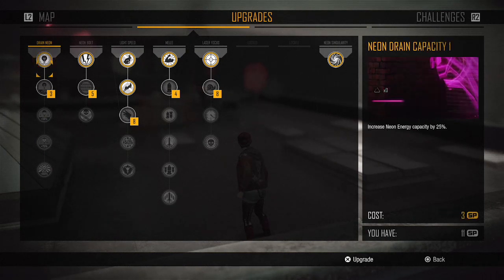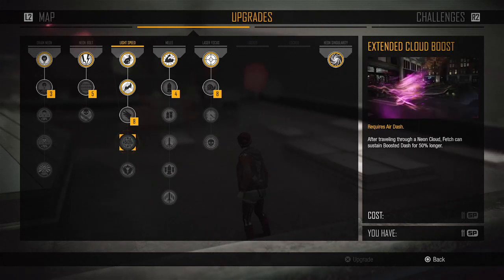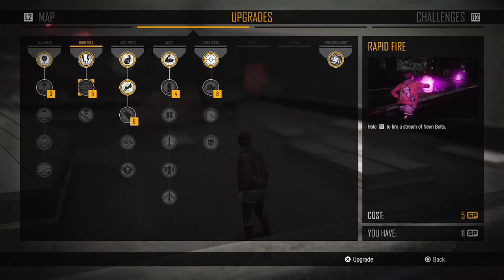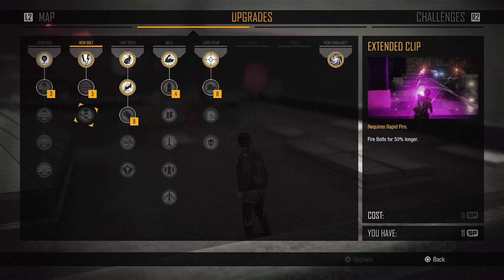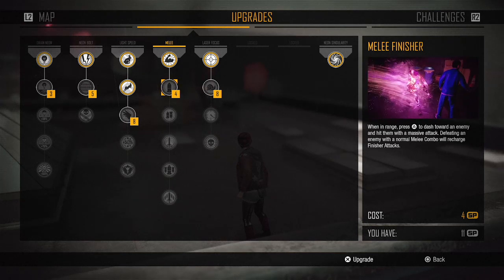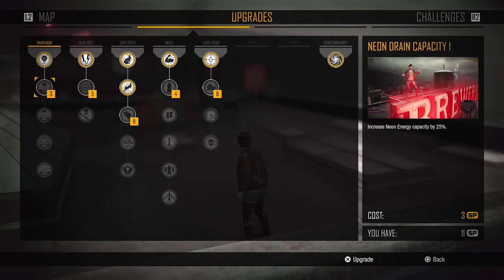The full part number is GM204-400. The 400 denotes that it is a full Maxwell, so that means you get 16 SMMs — streaming multiprocessor Maxwells. We already knew that, but what we didn't know is that prior rumors had the card featuring 32 ROPs, which was disappointing to say the least. However, the final card is said to have 64 raster operators, which is quite a considerable boost over the GK110.